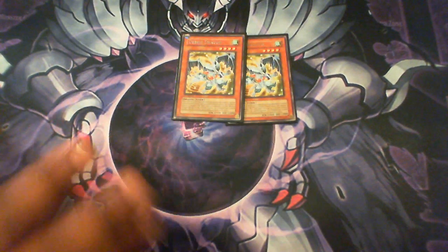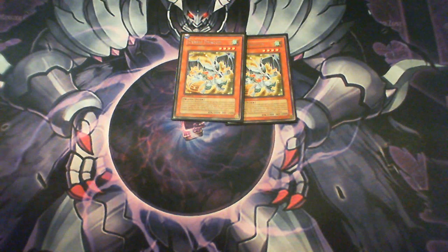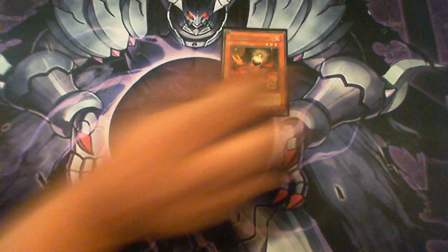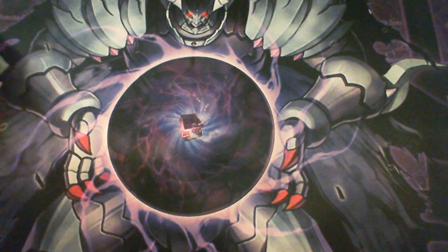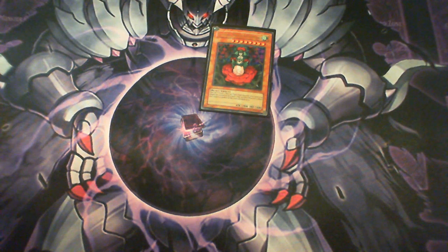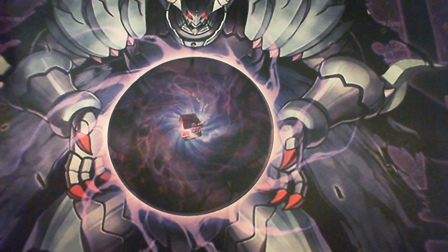First we start with double Debris Dragon — you can only run two Debris in the next format, so this deck is going to be reflecting the March 2011 banlist. Two Debris, double Lone Fire — your searcher for your plants, gets you either your Dandelion or Titaniel. One Dandelion — so sad — and one Titaniel, a really good beatstick, especially good right now with cards that target. And you've got your staple plant tuners, Glow Bulb and Spore — you gotta play those two.